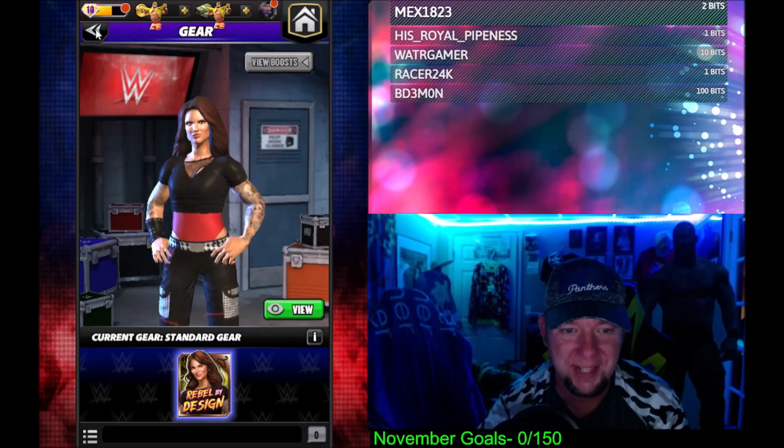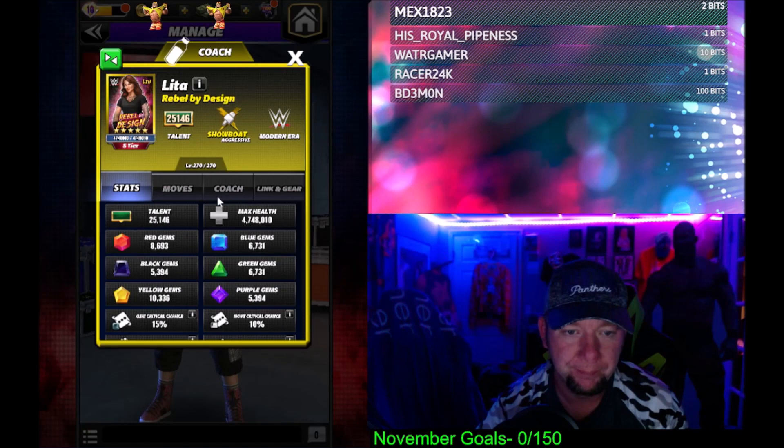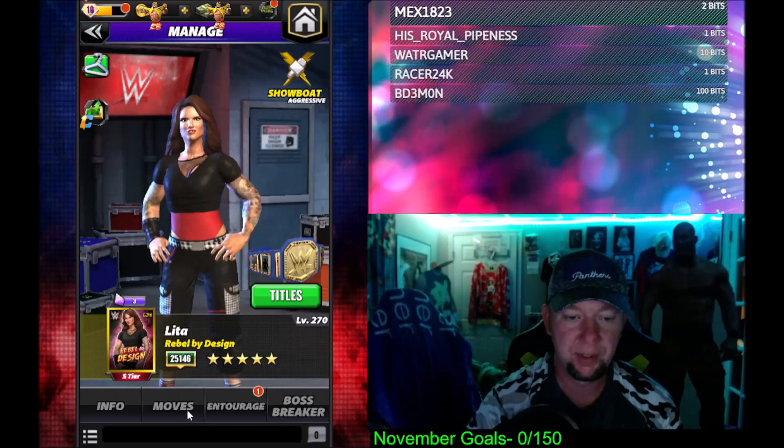Rebel by design. This is the modern era Lita. She's a coach. Black finishers does not include submission damage. Do more damage up to 50% at 26,000. That'll be pretty cool for like a Striker Rollins or somebody doing black finisher damage. But we're going to get out here and check out a five-star move set right away.